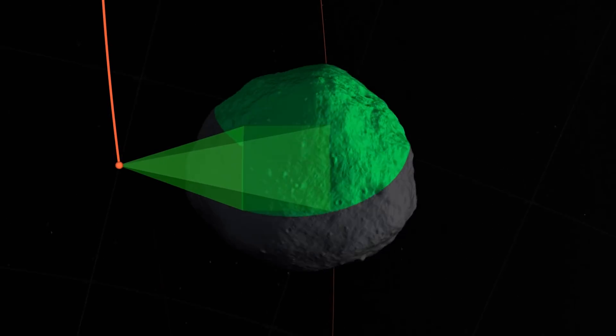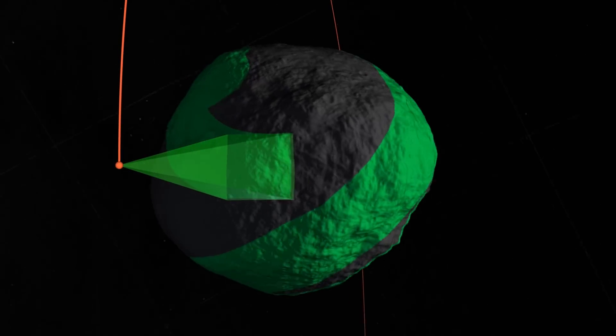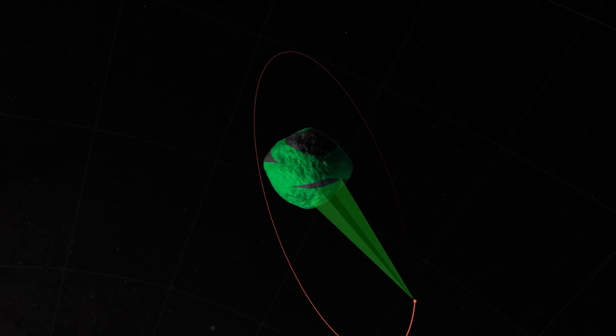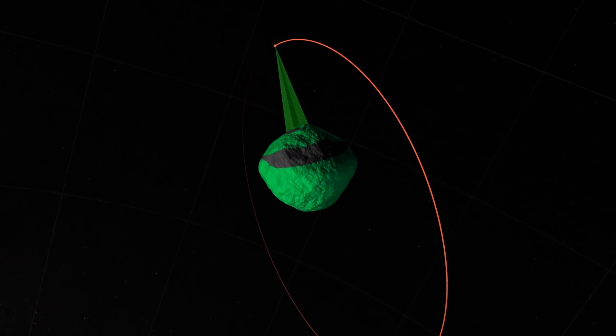What's really groundbreaking about the navigation on OSIRIS-REx is the size of Bennu. Bennu is the smallest object to ever be orbited by a spacecraft. Because the gravity is so low, we can effectively maneuver around the whole entire asteroid without using much fuel, and it allows us to map the entire surface in a matter of two weeks.